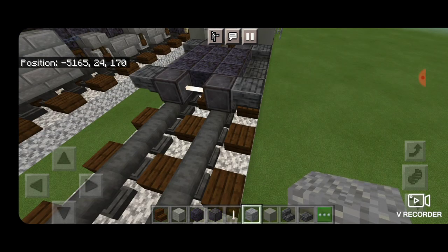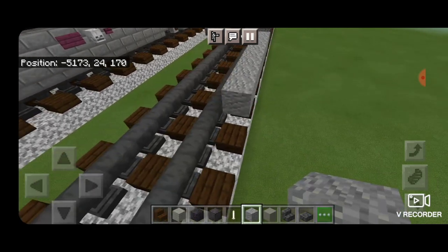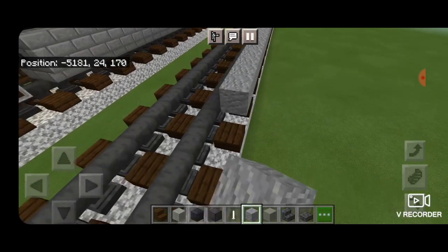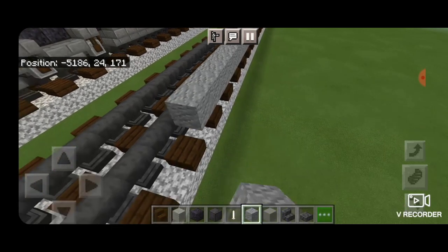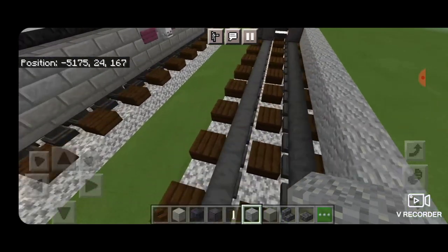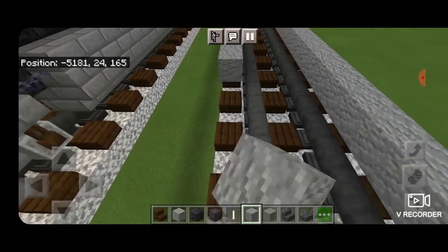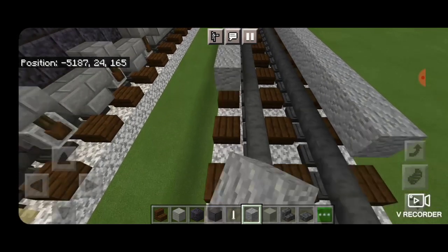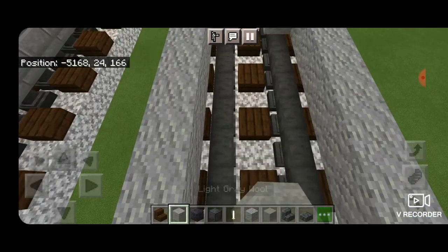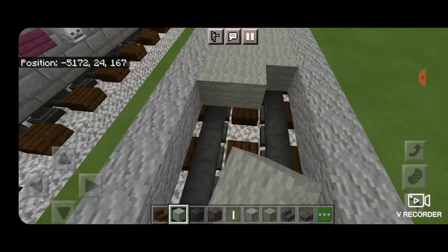Then on the bottom coming off the side we're going to extend down a line of andesite blocks, and that's going to be 24 blocks long in total. Once you have 24 blocks, come over and do the exact same thing on the opposite side — a line over here that's 24 blocks long. Then we're going to fill in the middle three starting down here by the wheels and all the way down to the end with light gray carpet.